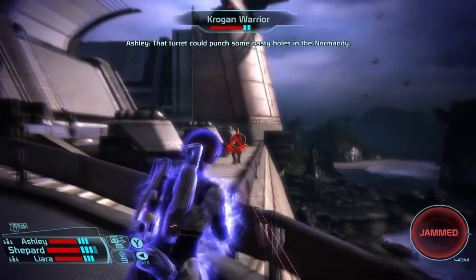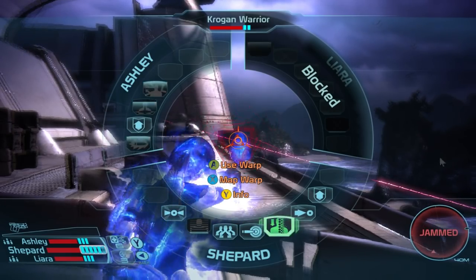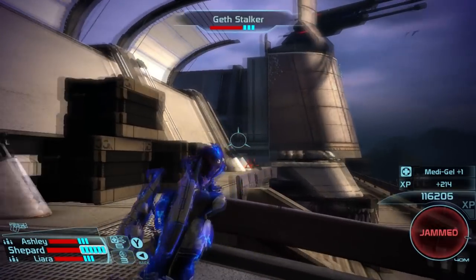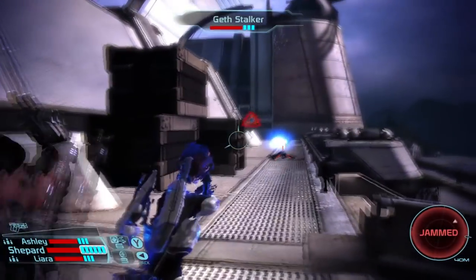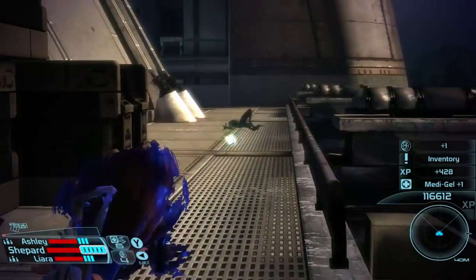Lift works exactly as it sounds — it lifts enemies or objects in a targeted area for a duration of time. When the duration ends, targets are dropped and take damage based on how far they have fallen. Spending points into this tree reduces the recharge time and accuracy cost, and increases the effect radius and duration of the move.